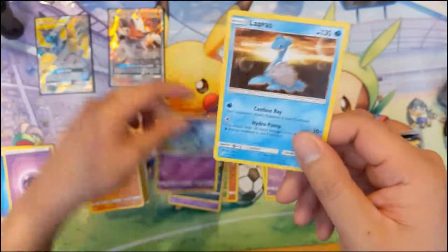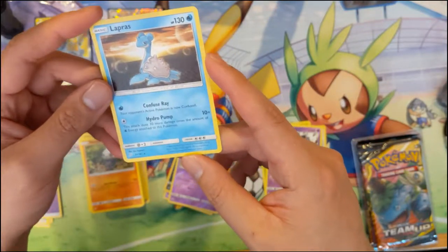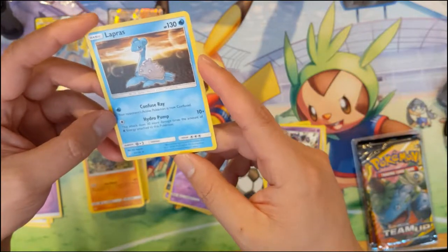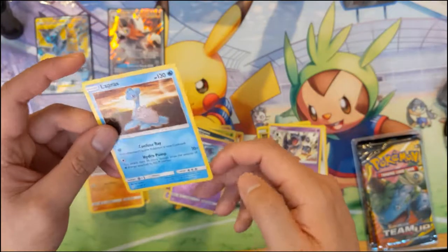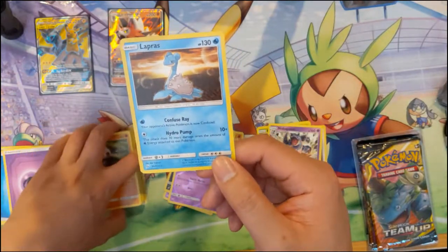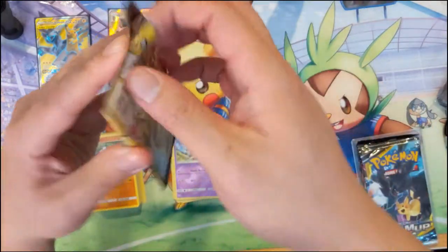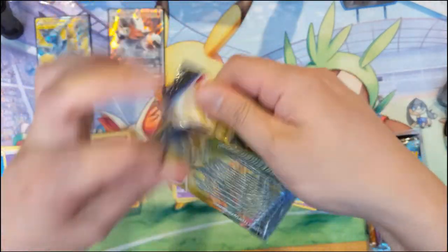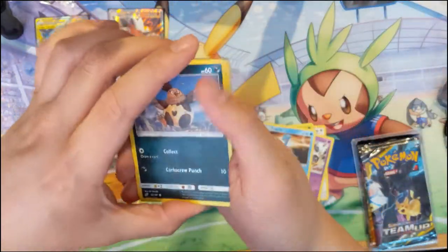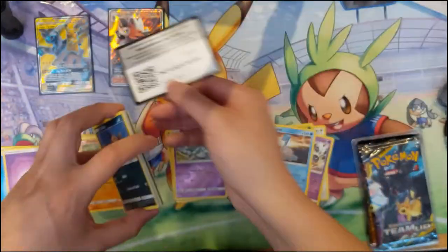Nidorina. And a Lapras with Confused Ray — your Pokemon is confused. And Hydro Pump for one — this Pokemon does 30 damage times the number of Water Energy attached to that Pokemon. I feel like that's pretty good — 40 damage just for one and it'll ramp up to 60. I like that. Keep an eye on that Lapras.